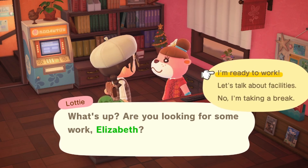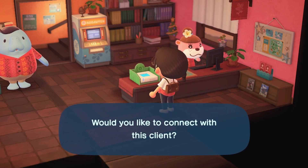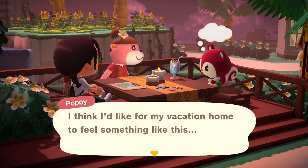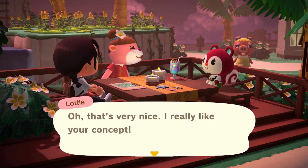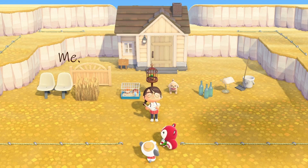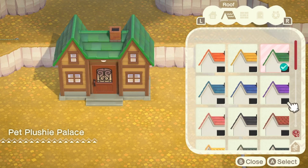I am so nervously excited for this build today. I have never really tried to decorate with parameters like this, and I do really struggle with interior designs, so I'm not exactly sure how this is going to turn out. Poppy is so adorable - she decided to ask for a pet plushie palace. The plot I picked out for Poppy is the fall setting. Here are Poppy's items and Mia's items - we're going to have to incorporate all nine of those into this build.